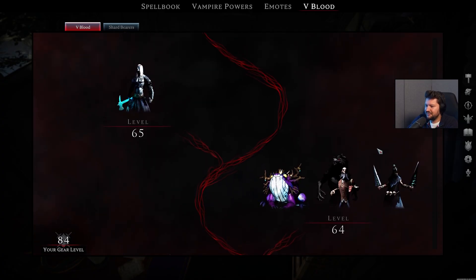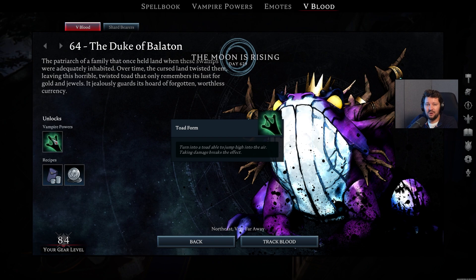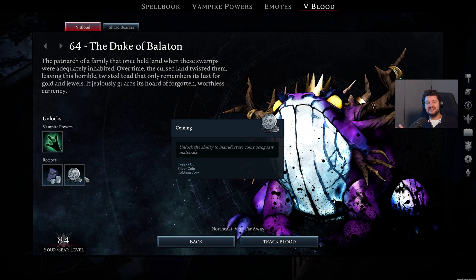On levels 64 and 65, we have even more Cursed Forest bosses. First, the Duke of Balaton. This one unlocks the Toad Form, which could be nice to jump over cheap walls of bases. It also unlocks the Medium Coin Purse and Coining, so you can start printing your own money. This one can be found in the northern part of the map, in the Swamp of Greed.